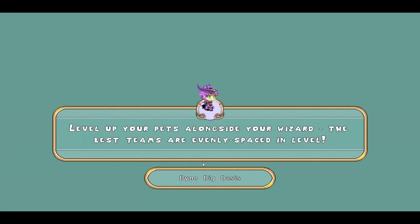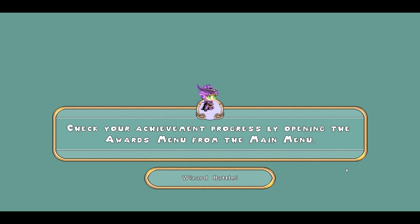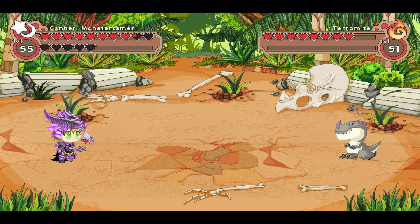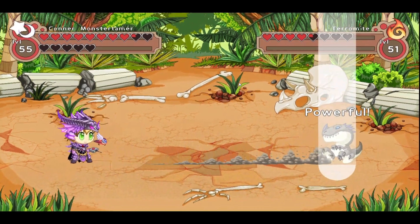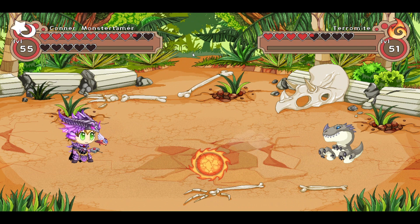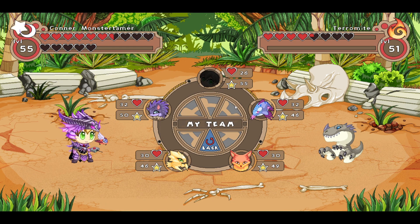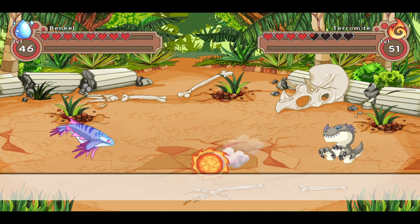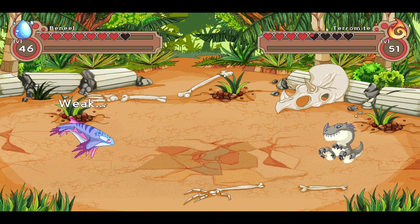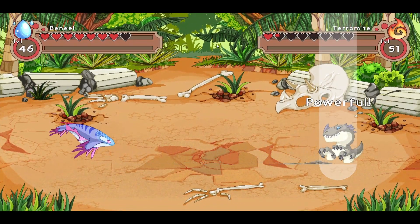I'll be pretty excited when Connor levels up. So four out of six, we need two more. When Connor gets to level 100. Let's attack — here comes Geyser, nice and powerful. I'm actually going to switch just in case I feel like collecting anything. It might be nice to have a little bit of a backup here. Nice and powerful there.